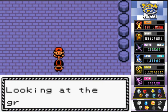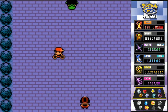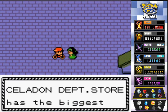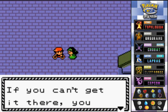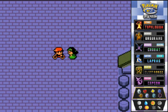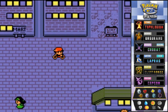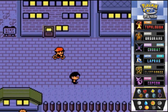What else can you find in Celadon City? One NPC says: 'Looking at the ground while walking made me dizzy.' The Celadon City Department Store has the biggest and best selection of merchandise. We've been there before — we don't need to go now.